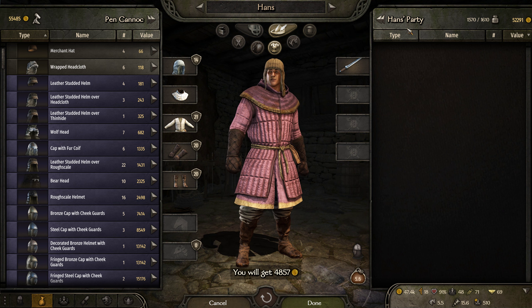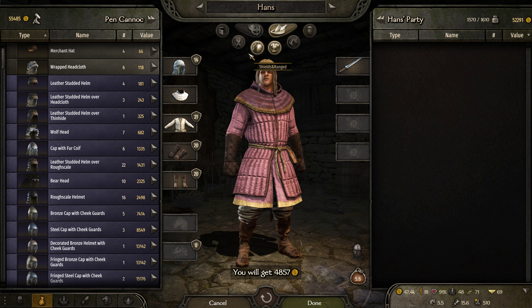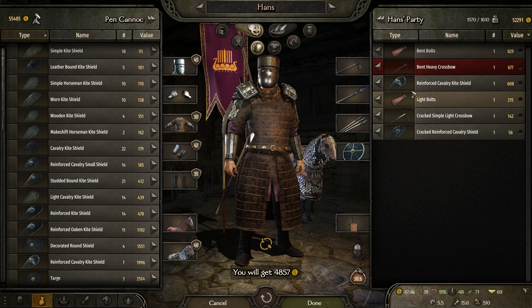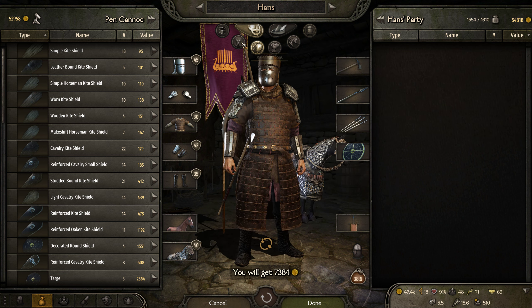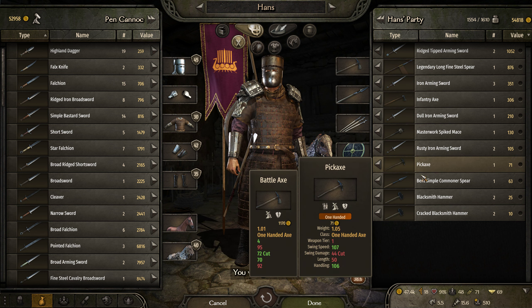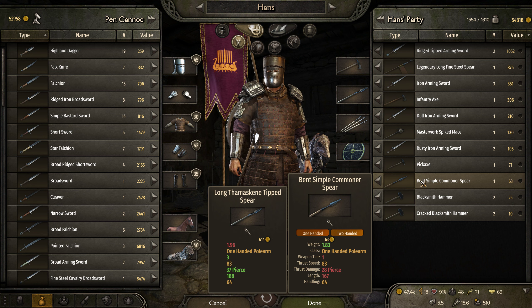Let's sell this stuff. Nothing that I want to use, so that's profit — 7,000 so far. Legendary long fine steel spear. Now this is heavier than what I'm using. It's slightly less thrust speed and significantly less handling. It does a little more damage and it's a little longer.